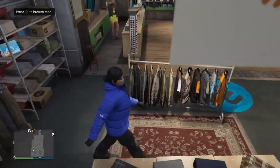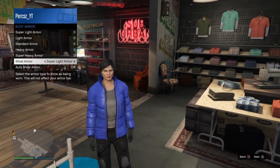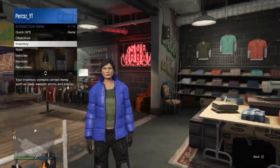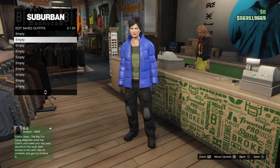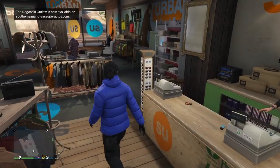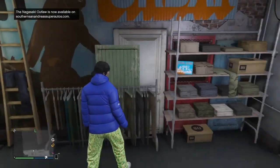Now bring up your interaction menu, go down to inventory, go over to body armor, go down to show armor, and equip the heavy armor - it should be the green armor. Make sure you have that equipped. Once you have that equipped, go over to the front desk and save this outfit into slot 2. Name it whatever you want and save that outfit. Now go over to the pants section - we'll be making a second outfit for the shoes. Go down to sports pants and select sport muscle pants.